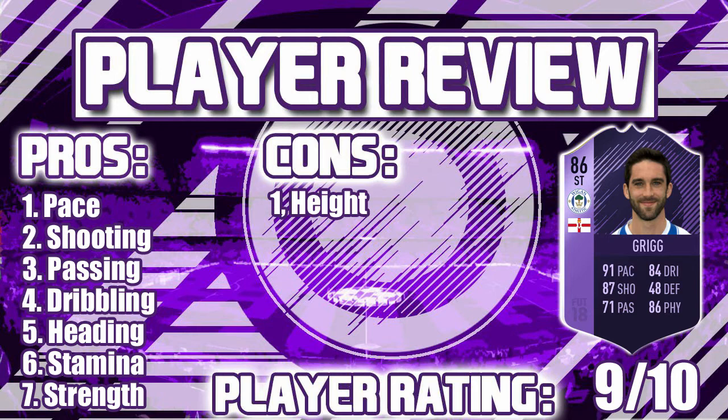We talk about the pros then — his pace. 91 pace on a striker is incredible. As you've seen, he bursted away from our box to their box and scored a lovely goal from a counter attack off a corner. He does have great pace. Moving on, his shooting — the only shooting attribute we identified with this guy was his low driven shot. He's very, very OP with it. I didn't get a chance to hit any other shots because I was just sticking to what I knew was best.